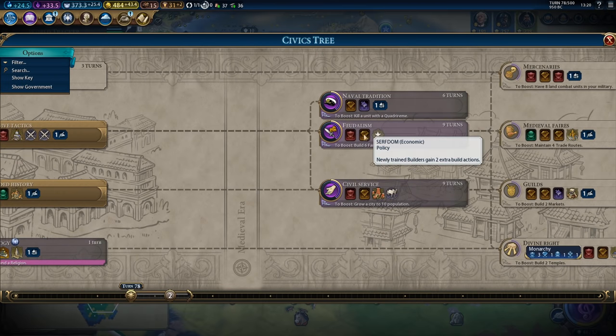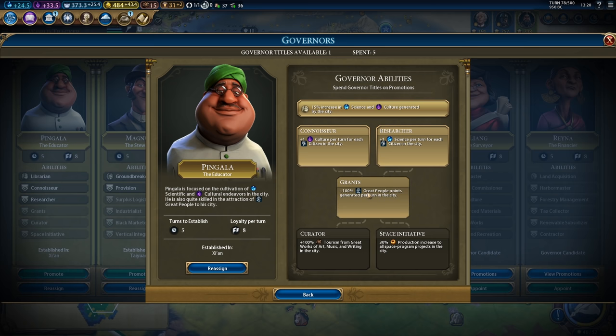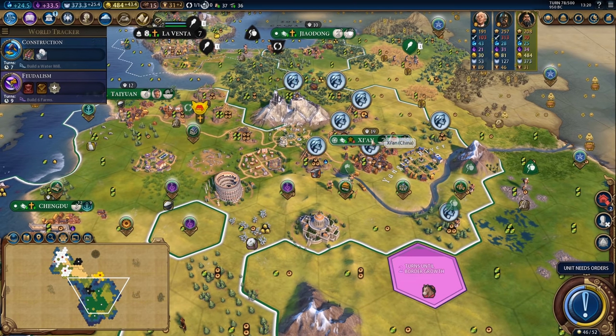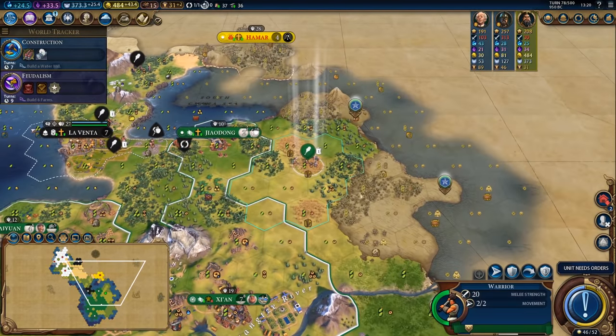I think now is the time to go ahead and get towards Feudalism — that'll allow me to get builders more efficiently in terms of their build charges. I'm also going to go ahead and promote Pingala with Grants so that I can get more great people points. Those are going to pay dividends over the long haul especially once I get the theatre square up in Xi'an. I might plonk down a couple of food improvements to try to get that food surplus up just a little bit.